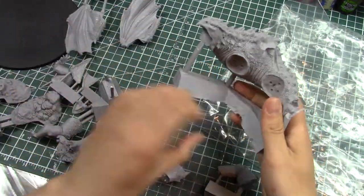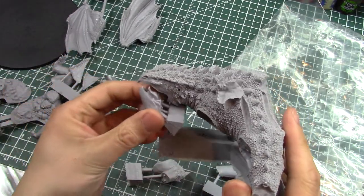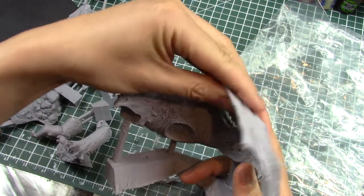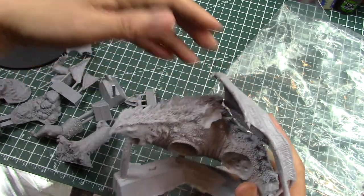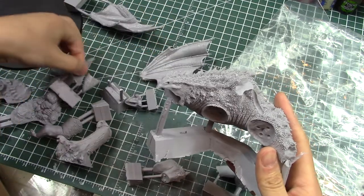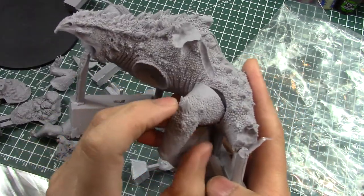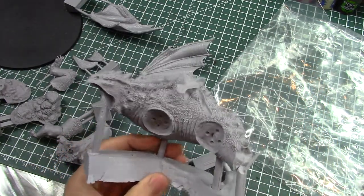This model looks fantastic. We've got this here — the bottom of the jaw, which goes like that. Then we've got wings, which kind of look like this. Super sweet. The wings probably — this part probably goes on first, something like that. And then these probably go in there. Very cool. That's awesome. Can't wait to do that.